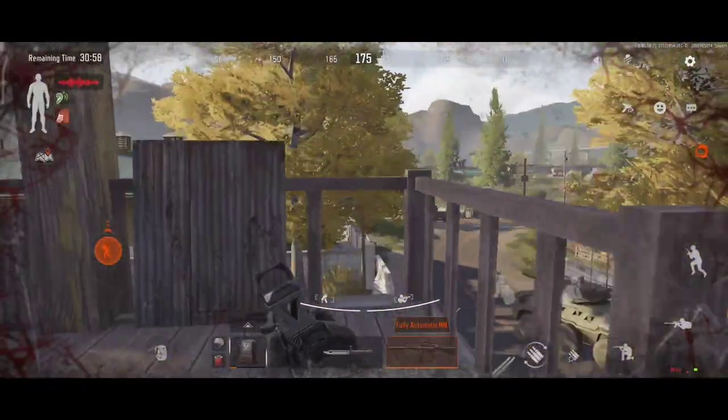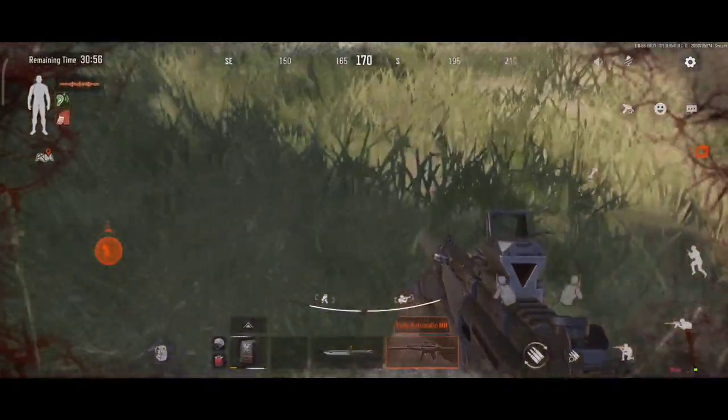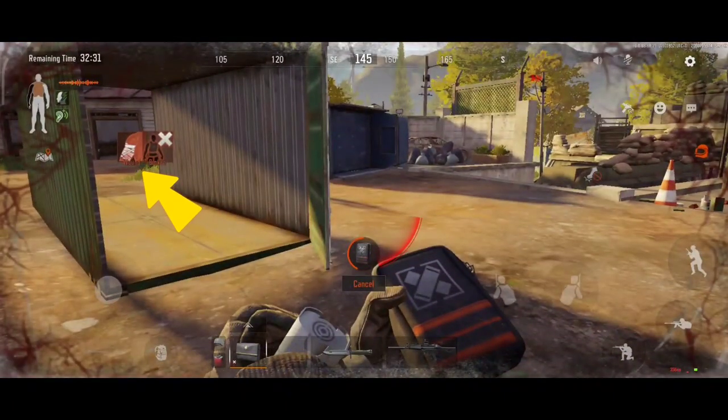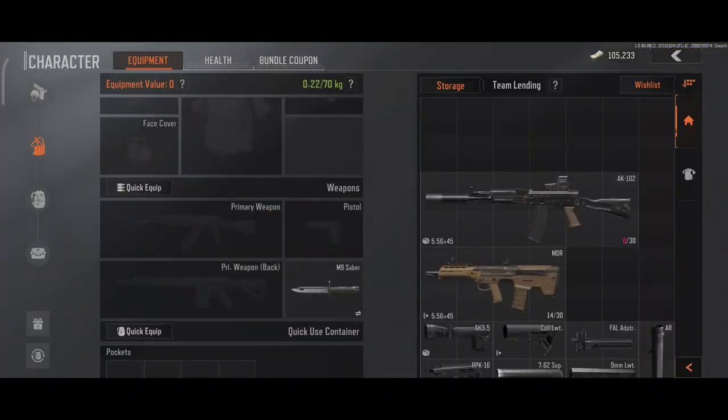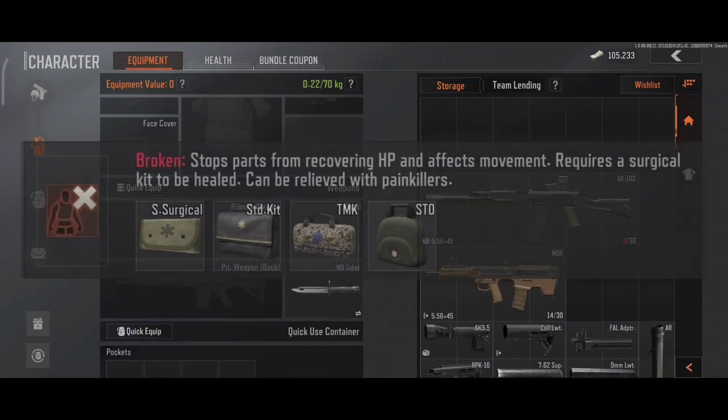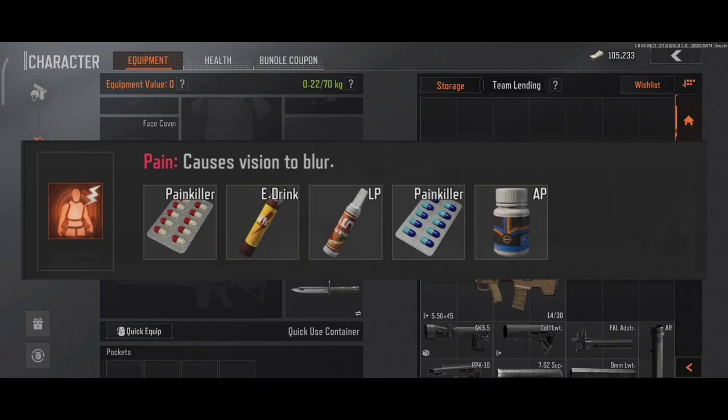This game is very realistic, meaning if you fall you'll break your legs, and if you get shot you might start bleeding. Which is why you need to bring normal heals for injury, bandages for bleeds, surgery kits for broken parts, and most importantly painkillers for pain.